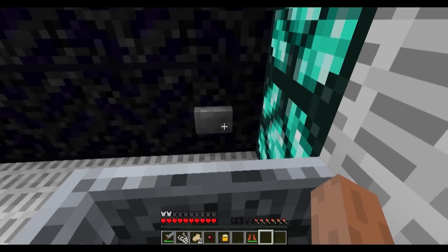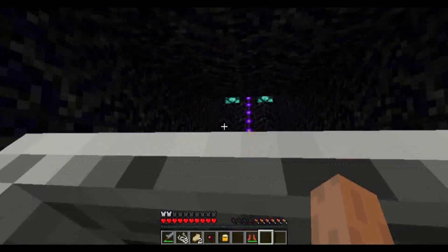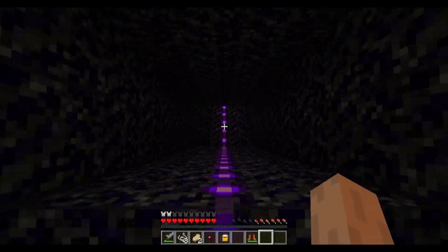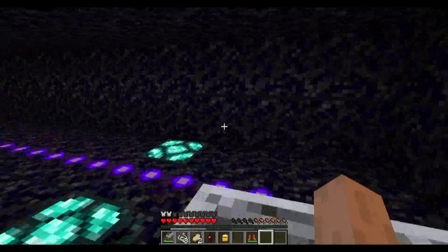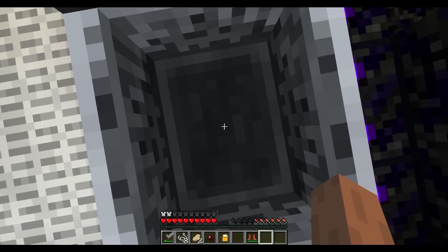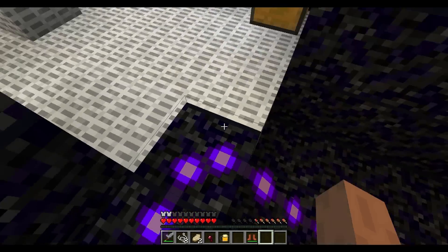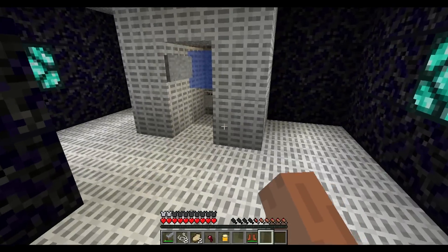Alright, I found a redstone torch, so whatever we need that one. Grab a cart and off we go. Maybe it activates a gateway or something. Wow, this is trippy. I found two more bottles of enchanting, so I'm going to go ahead and give myself some levels.